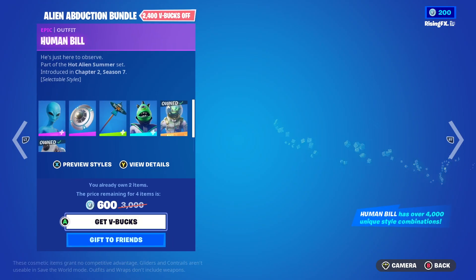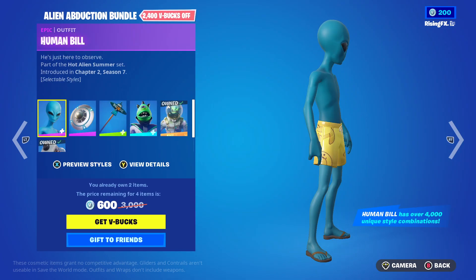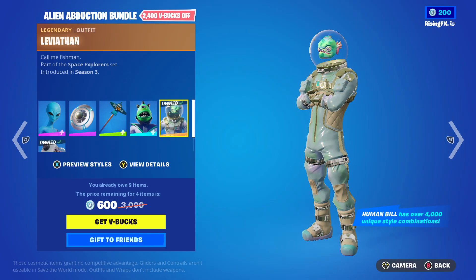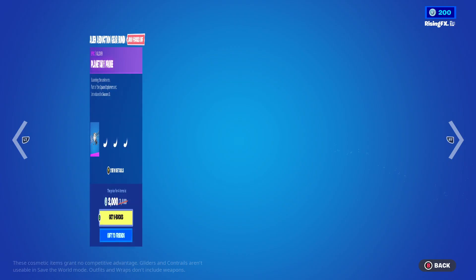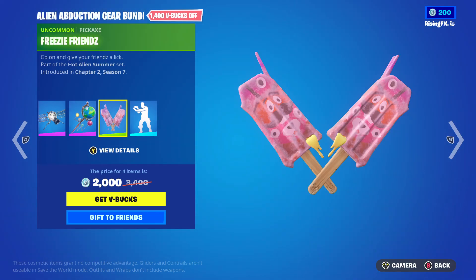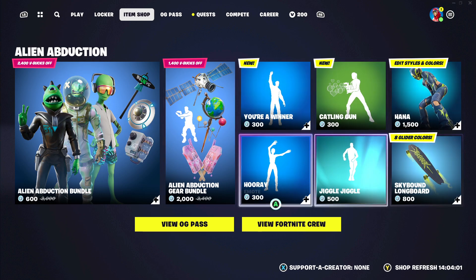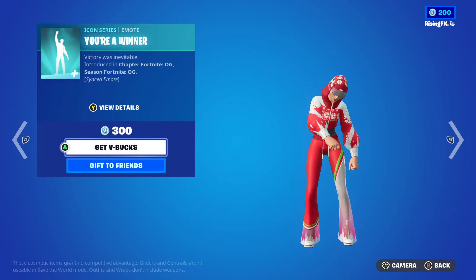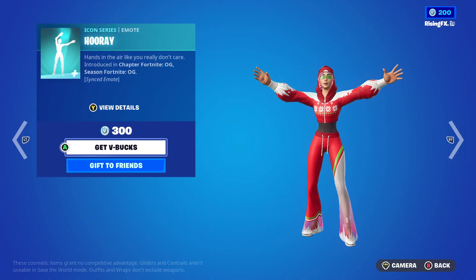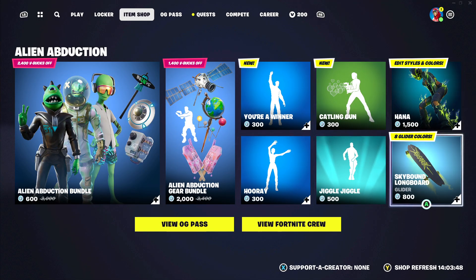I really like the new item shop features. Let me know what you guys are thinking about the item shop features. For 600 V-Bucks, I can get this skin here, the back bling, and another skin here because I've already got the Leviathan skin. We also have the Alien Abduction Gear Bundle, which has the Planetarian Probe, the Global Axe, the Freezy Friends, and the Extraterrestrial Emote, plus all these other cosmetics. This was introduced in Fortnite Chapter OG this season.